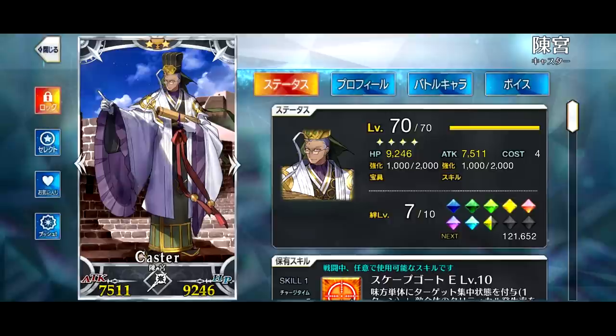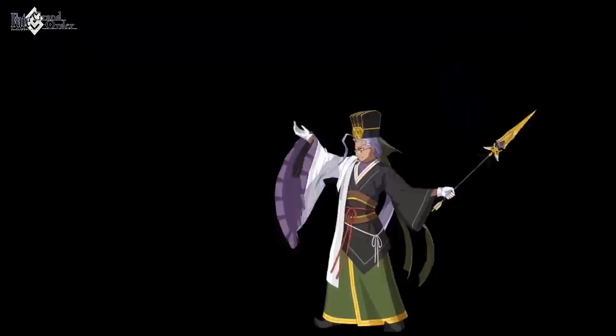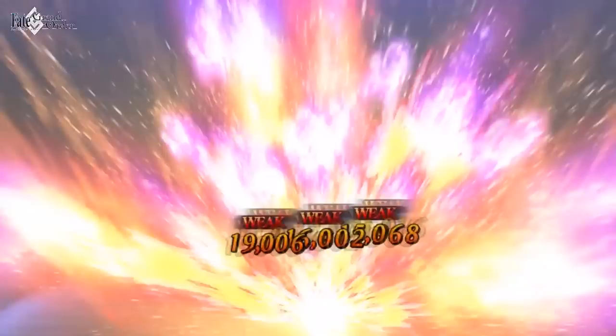I'll start from the lowest levels first, with my level 70 grailed Chen Gong. This is a very minor thing — it's only one grail and there really isn't a big reason behind it. When he released many years ago, I really thought he and the way his gameplay worked were awesome, and I still do really enjoy it. So I gave him one grail to get rid of those bronze borders as a small way to appreciate him. Bonus points because Wada Arco is still my favorite artist, so I do like his art style as well.